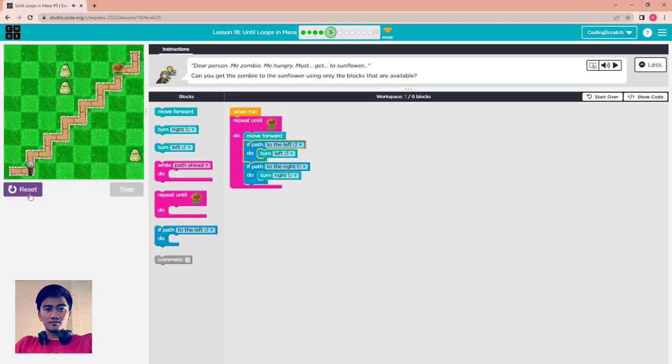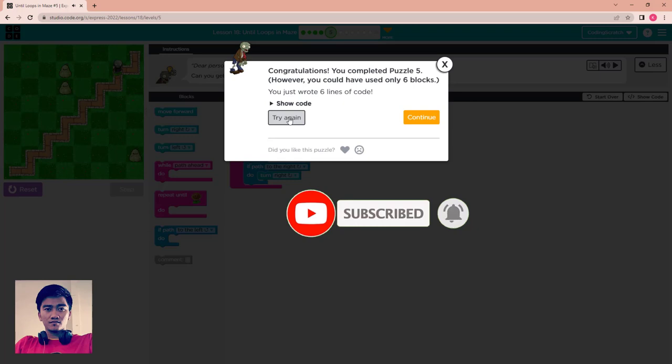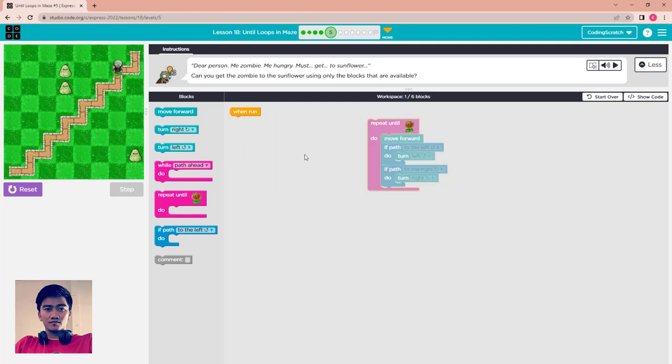If paths ahead to the right, you turn to the right. Repeat until — we use a seven-block solution. Let me try. Okay, it reaches the sunflower! But the problem is we used seven blocks, not six. So I change it a little bit: using repeat until sunflower, move forward, turn left, turn left, move forward, and turn to the right — only six blocks, reusing the if-path block.